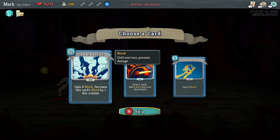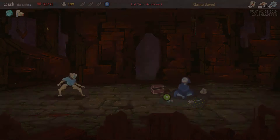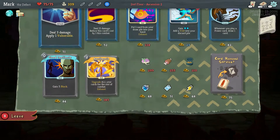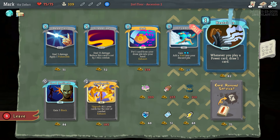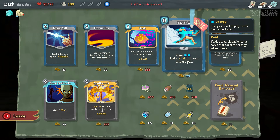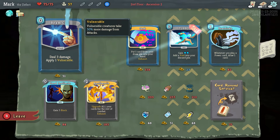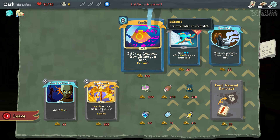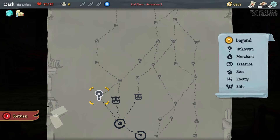I'm going to take Leap because that's a nice solid defensive skill. We don't have a lot of gold, so let's see if there's any good cards on sale. Streamline is pretty useful — I think I'll go ahead and take Streamline and also take this ability that applies vulnerable. So that exhausts our cash, let's proceed and take the question mark room.